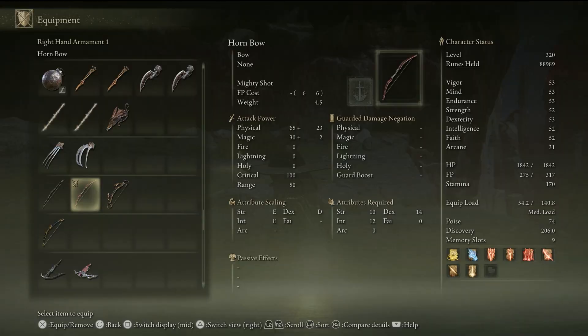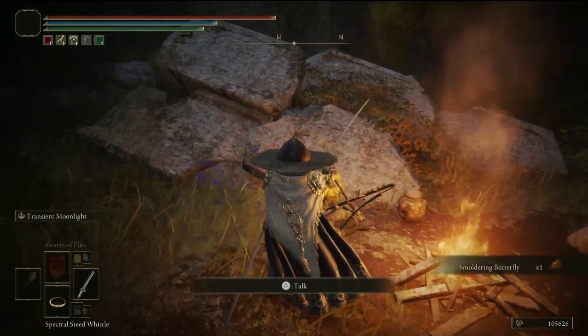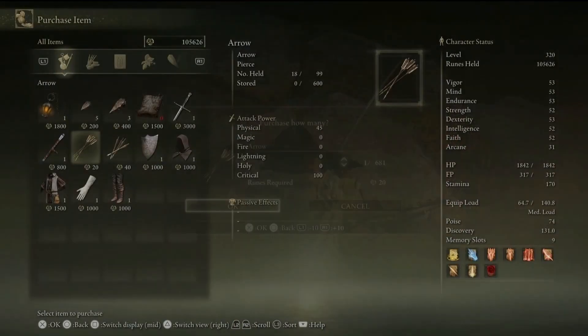For the grind spot I will be showing you, you will need a bow — any bow. If you need arrows, this merchant that I am showing you on screen will sell you more than enough arrows for this grind spot.